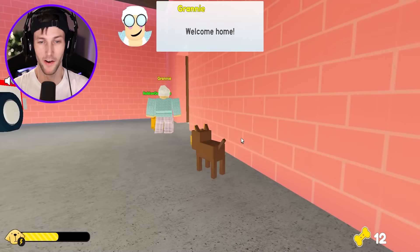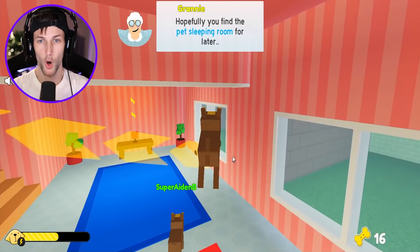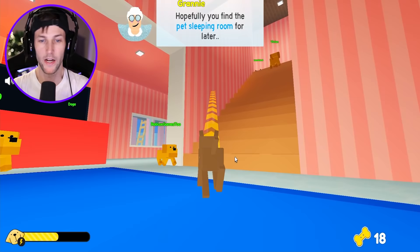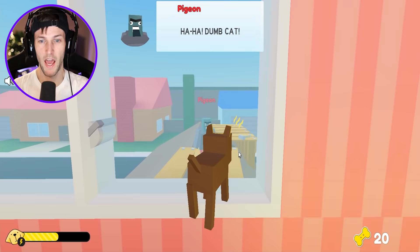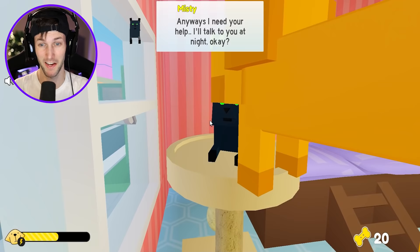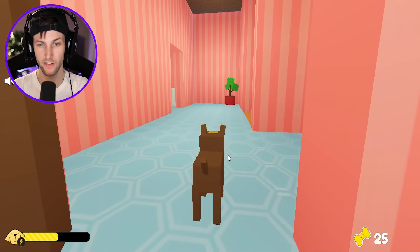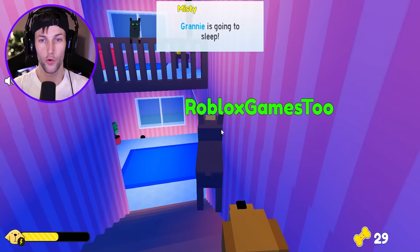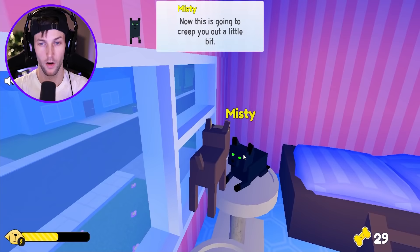We're at Granny's house. Granny, do you have a rat problem? There's a little rat hole right there. We explore and eat all the bones on the table. We go upstairs to find the pet sleeping room, and we hear a cat. Hello — it's Misty! I told you she looks kind of creepy. She says she needs our help and will talk to us at night.